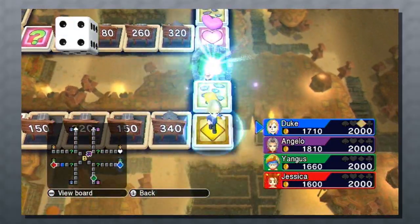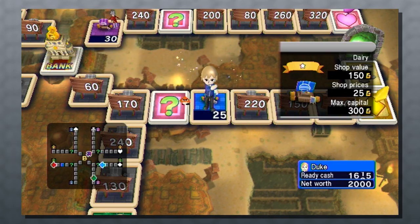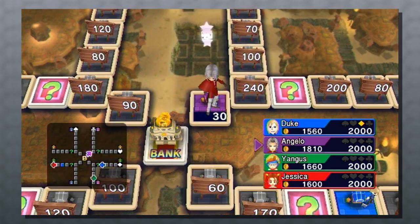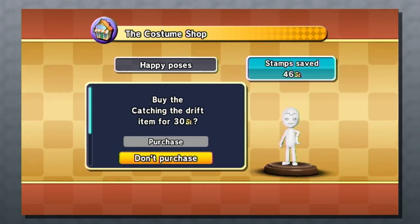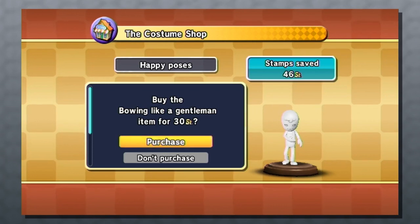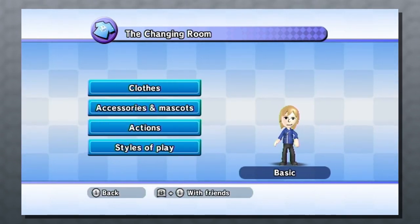Like most board games of this nature, Fortune Street takes a long time to play. I've had a round last an hour before, and I've had a round last three hours before. But you are given the option to have the computer make actions for you, or to save your progress and come back at a later time, which I take major advantage of. Players are also allowed a certain level of customization with their Mii character used in single-player games — you can buy them clothes, poses, actions, and accessories with stamps earned from winning games in Fortune Street's tour mode. The blue rider's jacket is my personal favorite, as you can see here. This is a fun addition that allows you to really give your Mii some charm.